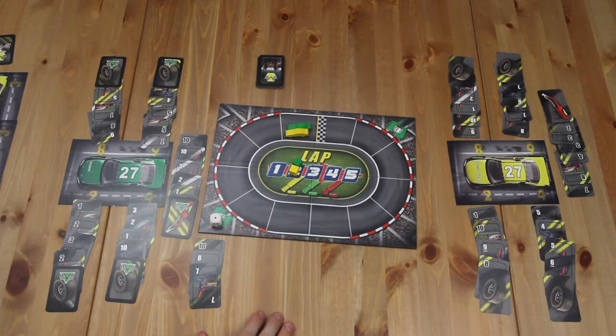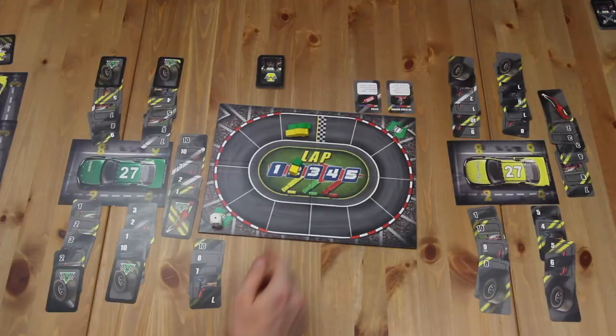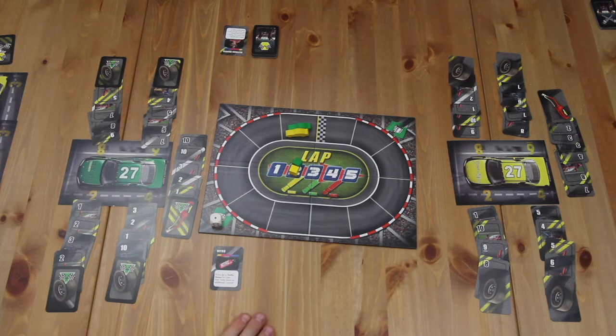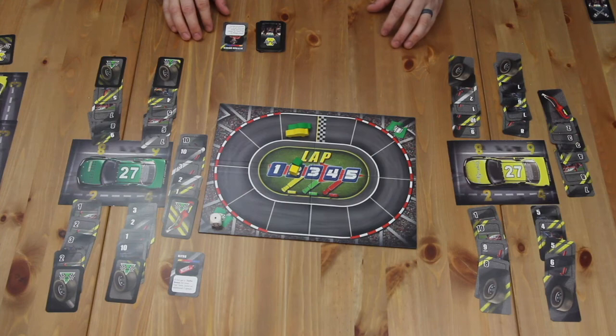After resolving car movement, each crew gains a monkey wrench card. Draw a number of monkey wrench cards equal to the number of crews and place them face up. Each crew selects one card in reverse order of standing, so the crew in last place selects first. Monkey wrench cards are kept from round to round and may be reused each round, so by round three each team has two. Some cards give passive bonuses or help complete sets more efficiently, while others can sabotage other players or provide bonuses during the race phase.